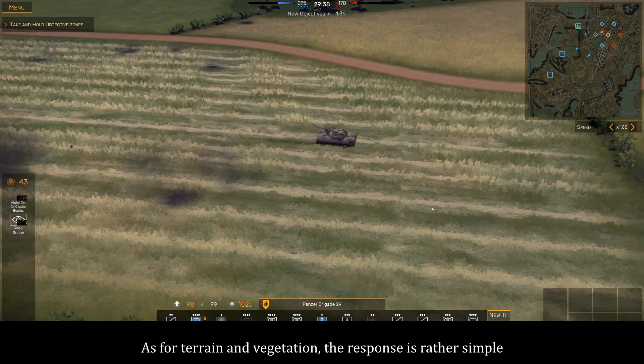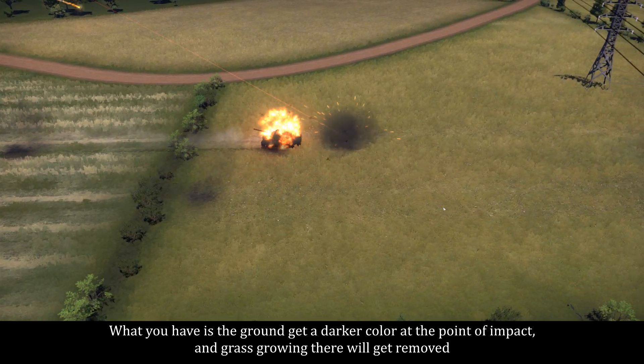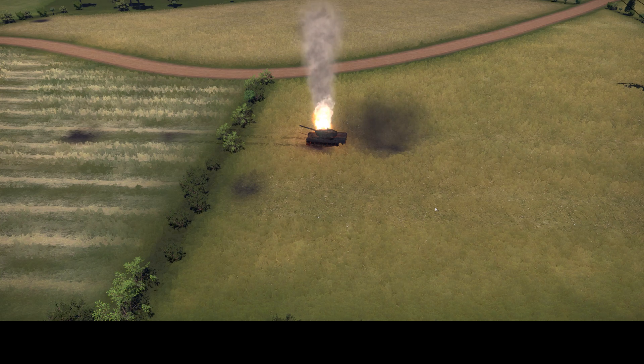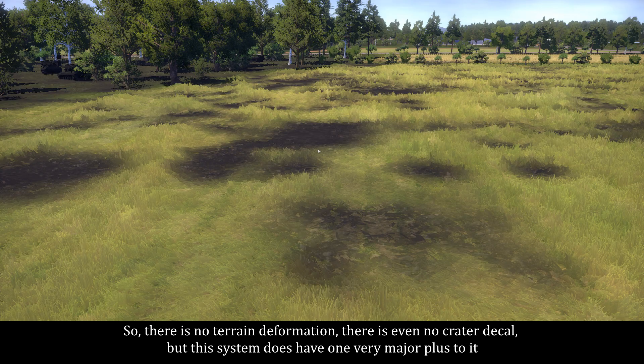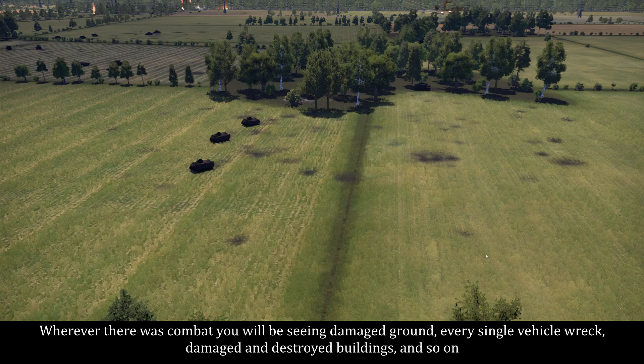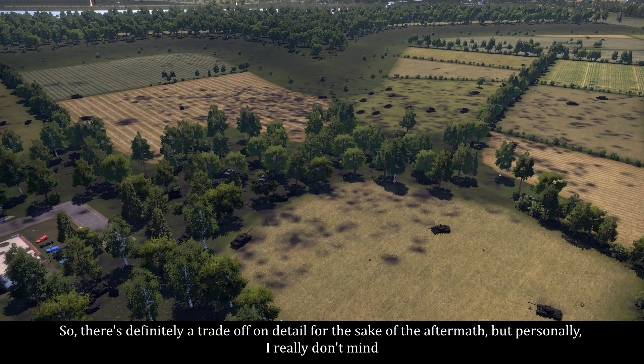As for terrain and vegetation, the response is rather simple — the ground gets a darker color at the point of impact and grass growing there will get removed. There is no terrain deformation, there is no living crater decal, but the system does have one very major plus to it: all of the damage, and that includes the other types as well, is permanent. Wherever there was combat, you will be seeing damaged ground, every single vehicle wreck, damaged and destroyed buildings and so on. There is definitely a trade-off on detail for the sake of the aftermath.